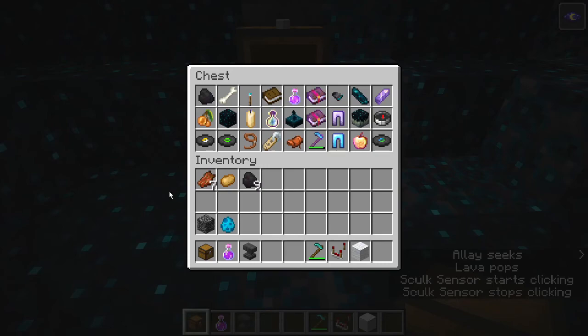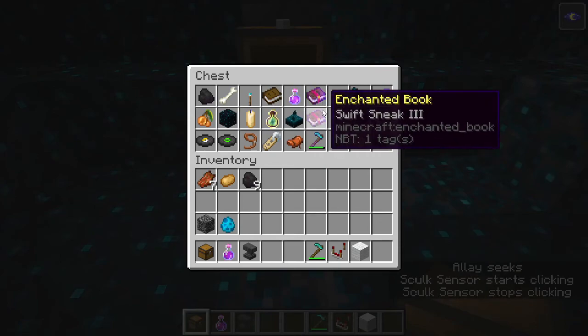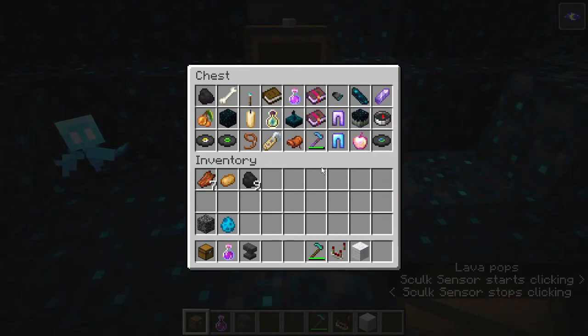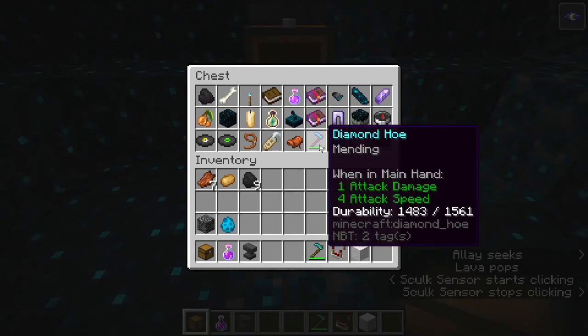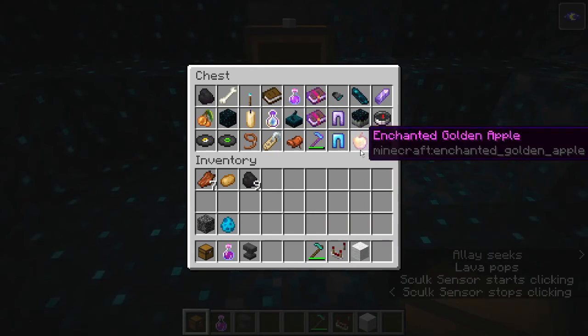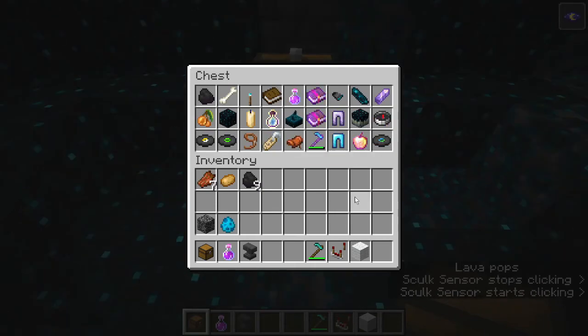You also have things like amethyst shards, glowberries, skulk, candles, bottles of enchanting, skulk sensors, a specifically Swift Sneak enchanted book — which is a little less common than the other enchanted books — enchanted iron leggings, skulk catalysts, compasses, music discs 13 and Cat, a lead, a name tag, a saddle, an enchanted diamond hoe with some durability taken off, an enchanted diamond legging, an enchanted golden apple, and the Otherside music disc.